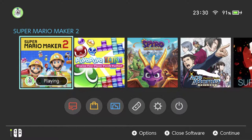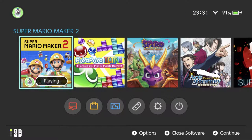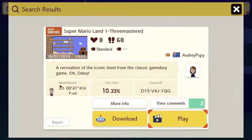Hey there, everyone. This is Danielle checking out a Super Mario Maker 2 viewer level. I haven't done this in a while, so this level is from kind of a while ago. I need to do this more often. Anyway, this level is by Audrey. Here's the little descriptive thingy. The level code is D15 V4J1QG, which is also going to be in the title of the video, of course, as usual. And I've already typed it in, so here we go.